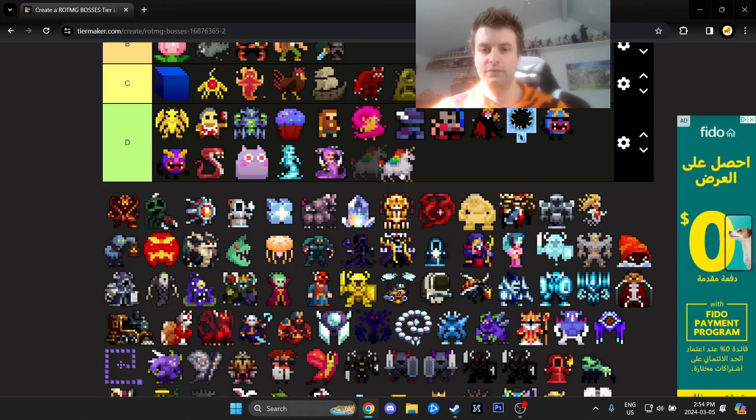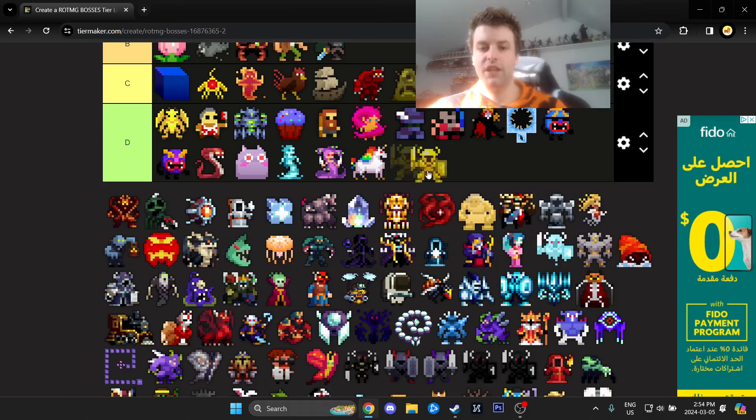Gigacorn — historically it's scary and nostalgic, but nobody's going to die to a Gigacorn in 2024. The Golden Orcs Effigy — you'd have to really try your hardest to purposely die to that boss.